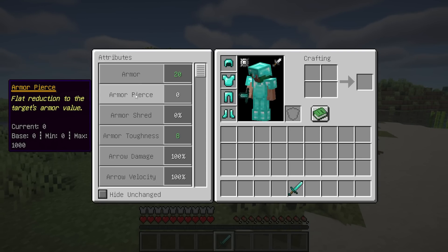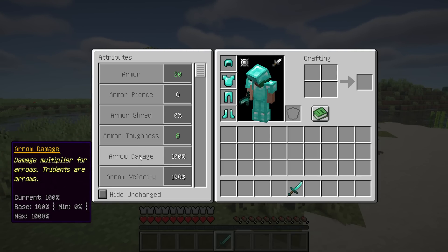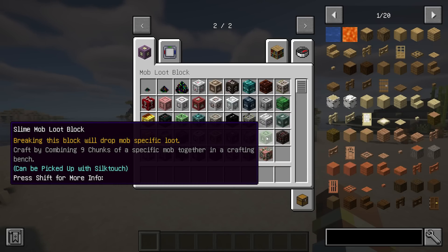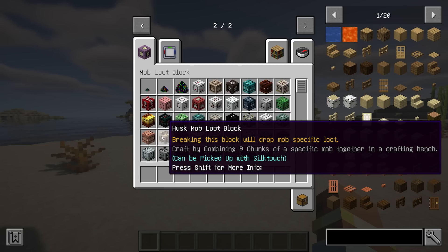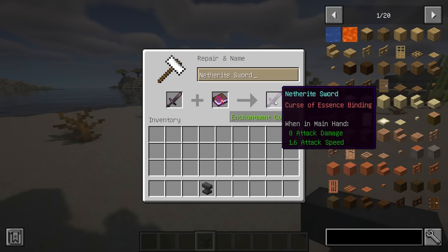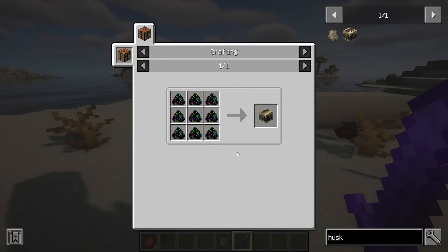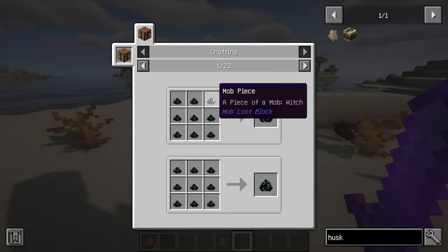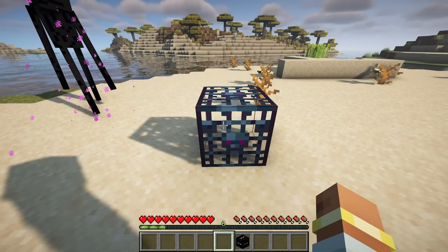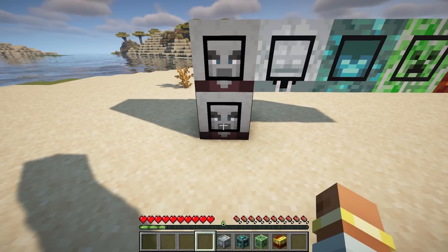Mob Loot Block allows players to craft blocks that can change spawners to a specific mob type, spawn a specific mob, or get mob loot drops. Using a Curse of Essence binding enchanted weapon, the player can get mob bits with a specific mob's essence bound to it. Mob bits in a 3x3 pattern craft into mob pieces, mob pieces make mob chunks, and mob chunks make mob loot blocks. While crouching, placing the block will spawn the respective mob, and right-clicking this block on a spawner will change the spawner to that mob. Currently there are mob loot blocks for all vanilla mobs.